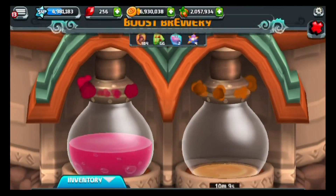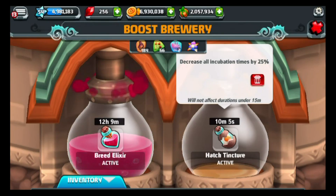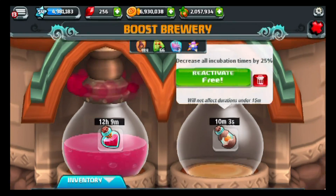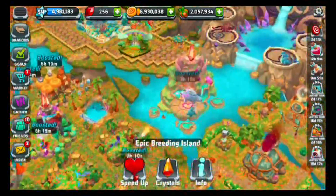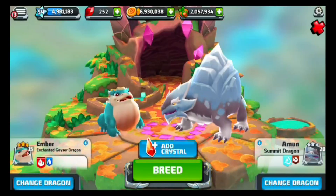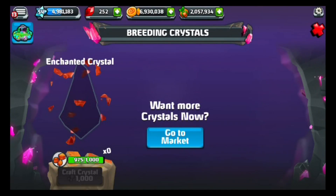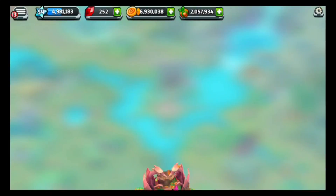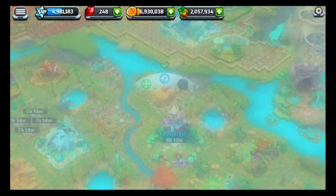Next I want to show you guys which potions I'm using — just these two basic potions. They're not really high leveled. I want to get rid of them and place some new potions to brew, but that probably wouldn't be best. So what I'm going to do is start breeding some dragons and actually get ourselves an enchanted Masquerade Dragon.